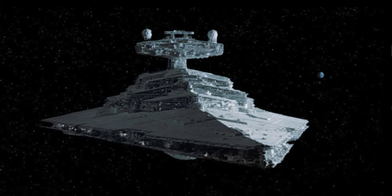The Imperial II Star Destroyer was a massive one-mile-long ship. It had hundreds of turbolasers and was the main ship for the Empire. But the only problem was, it was very fun to destroy for the Rebellion, as you see in Rogue One.